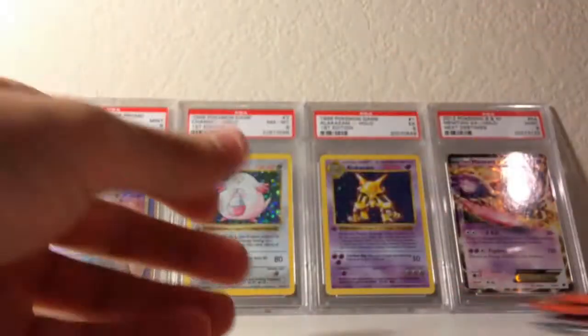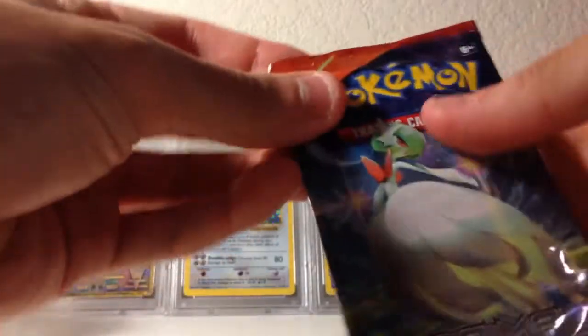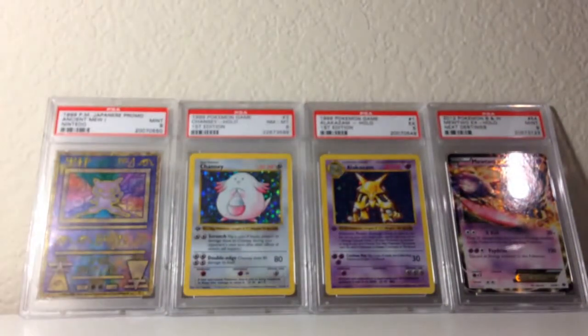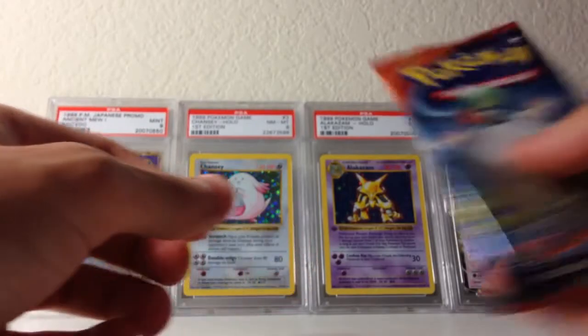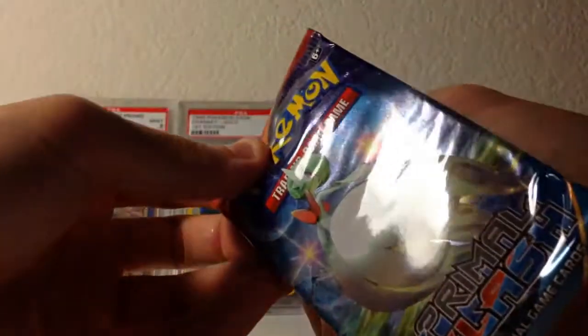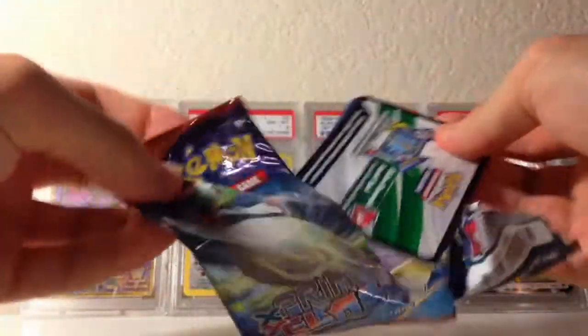You get a Furious Fist, a Phantom Forces — which is my favorite out of the bunch — and two Primal Clash booster packs. There they are in all their beauty and shininess. I'm gonna set them right over here. In the tin there's nothing else — a lot of wasted plastic, but it's pretty cool. It's a great way to store cards and stuff. Unless you're Primetime Pokemon, then you have a million cards and nowhere to store them — I'm pretty sure Primetime Pokemon's house is literally just a storage of Pokemon cards. I'm jealous, he has so many good cards.